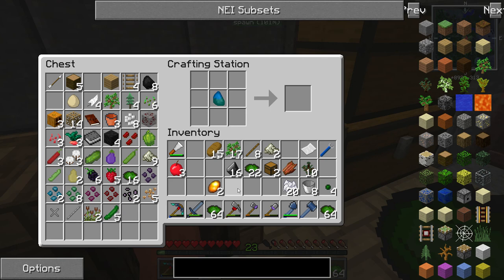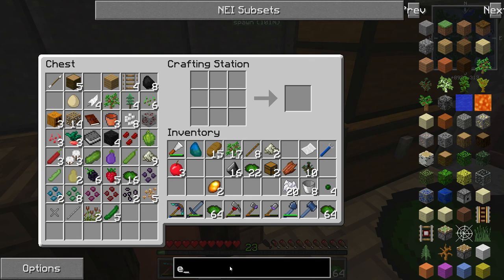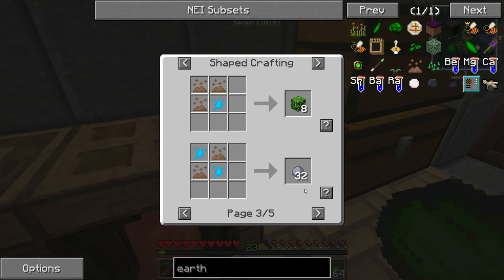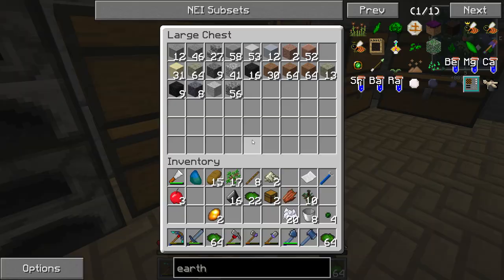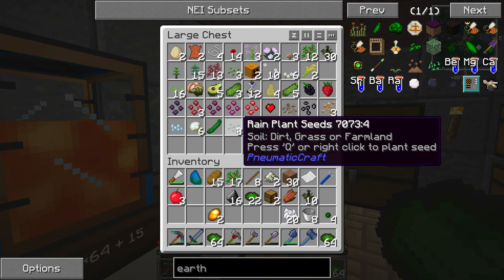I want at least four of these Weak Infusion Stones — two, three, four — and we're gonna make our first magical crop. I want to make Earth Seeds. Let's look it up: it just takes dirt, seeds, and Weak Essence — that is a deal. With Earth Seeds you get Earth Essence, and with that you can upgrade your Weak Infusion Stone, make clay with water, sand, cobble, dirt — basically the building blocks. I definitely want to be able to just grab resources as opposed to mining them.